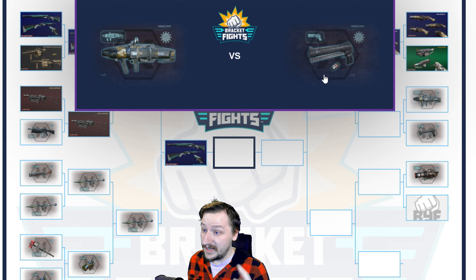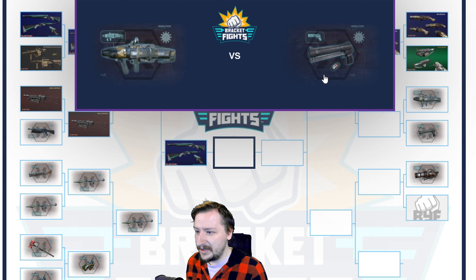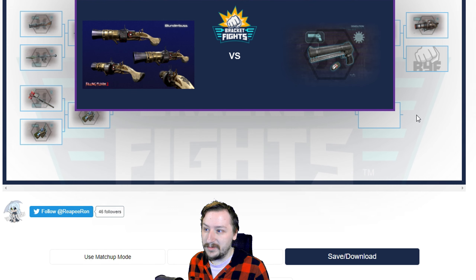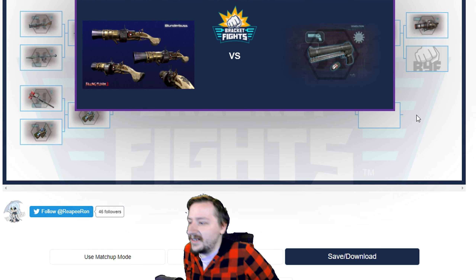The Grenade Pistol does have some bonuses — it hits pretty hard, scales well with upgrades, and cannot injure you, so you can't blow yourself up with it. Out of these two, I'm giving it to the Grenade Pistol, because your Grenade Pistol is always going to be useful, whereas the Seeker 6 can be really useful but isn't always. The Husk Cannon is just moving on because we have an odd number of weapons in the bracket.